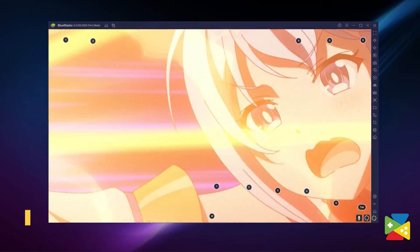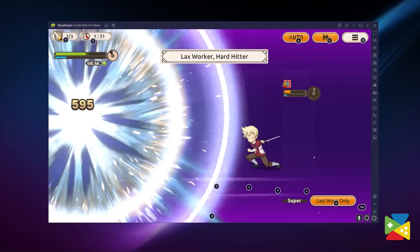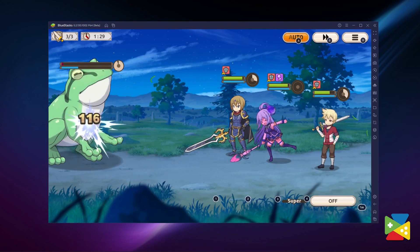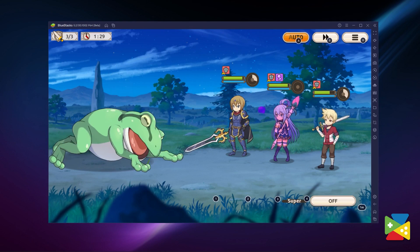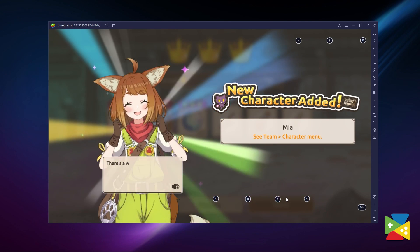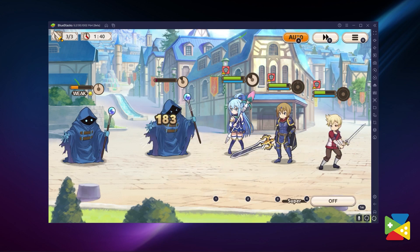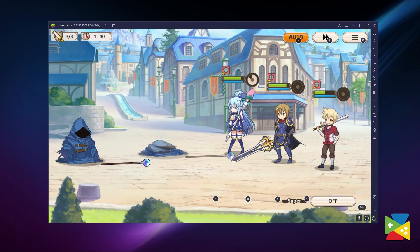Konosuba Fantastic Days is the latest offering in the Gacha RPG genre. The game features the beloved IP from Konosuba, which follows the journey of Kazuma Sato along with his quirky band of friends Megumin, Aqua, and Darkness. Here you can experience the original story as you progress through the stages, summoning your favorite characters. The game also features a great turn-based combat system where you can control the skills of the heroes you bring to your party.